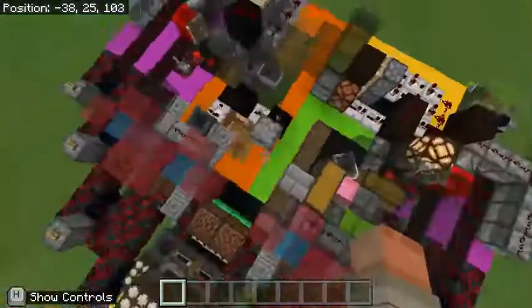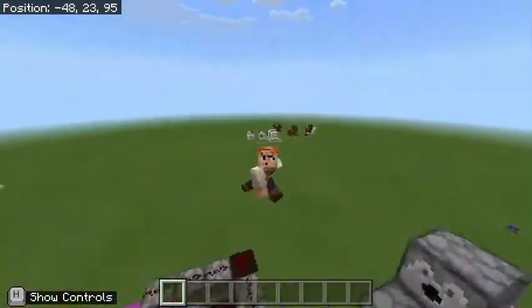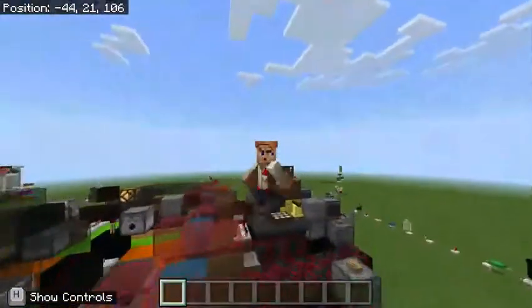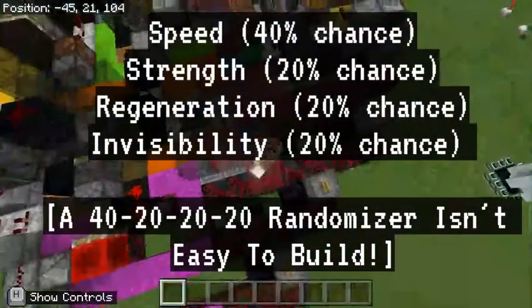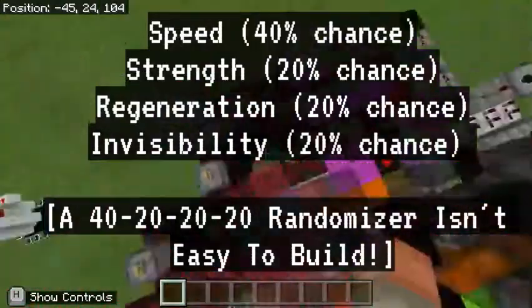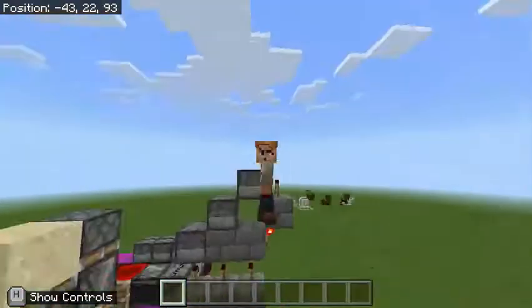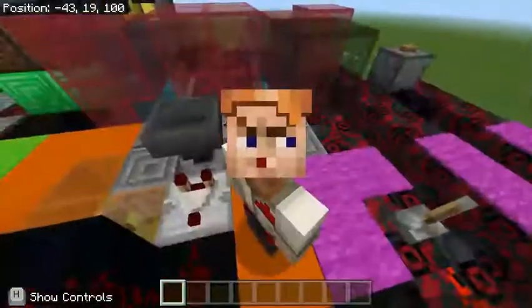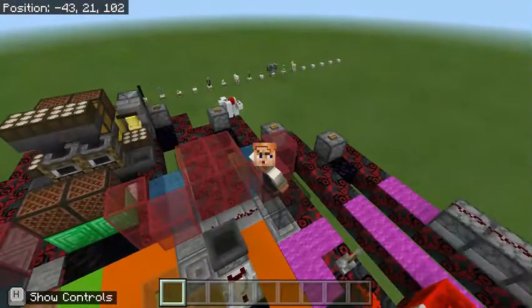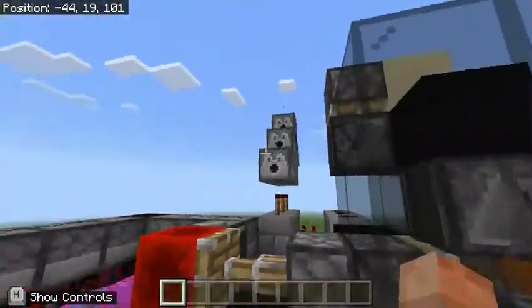Next thing we're going to look at is the utility section, and there is something that I spent quite a while on. In Minecraft Hardcore Mode Java Edition, spiders will actually have certain percentage chances to spawn with certain potion attributes — for example, speed, invisibility, regen, etc. While most Minecraft YouTubers would just drop a potion directly onto the player, I have created a machine to exactly calculate the correct percentages, so that whenever you step on that pressure plate over there, you get the correct potion with the correct percentages that Minecraft would automatically generate. For example, swimming through this pressure plate will give you an invisibility potion exactly 20% of the time.